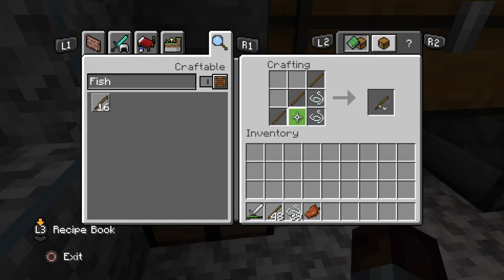What we need to do is place one stick in the bottom left-hand square, one stick in the center square of the center line, and one stick in the right-hand square of the top line. Then we need to place two pieces of string, both on the right-hand side in the last two remaining squares. This will build us a fishing rod.